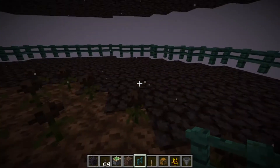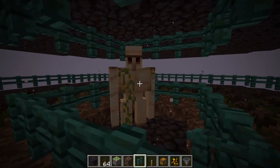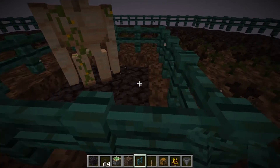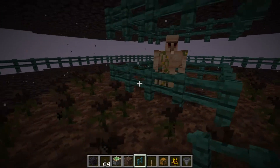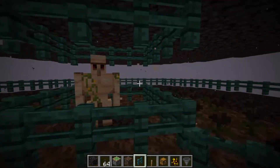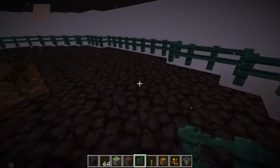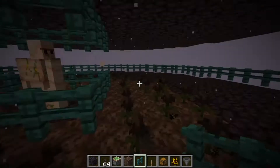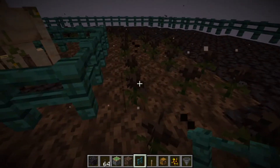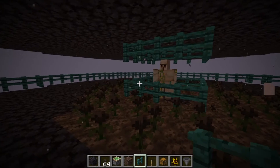The only things that magma cubes will try to chase down and pathfind to are players and iron golems. So in the center here we have an iron golem. He's standing on some bottom slabs as well so that nothing spawns in there with him. We leave a little bit of space here so that the magma cubes are actually able to see him and will try to get to him. The magma cubes aren't able to jump through here unless they are the really tiny ones, and those can't jump high enough to get through, so you won't need to worry about your iron golem getting hurt at all.